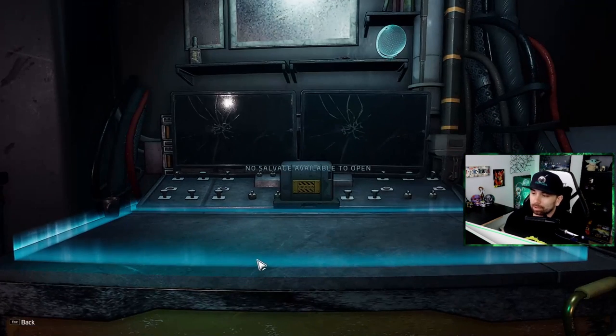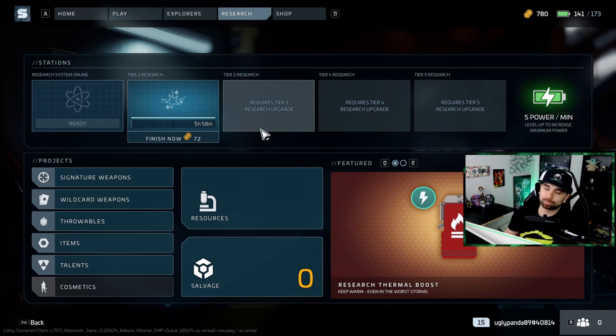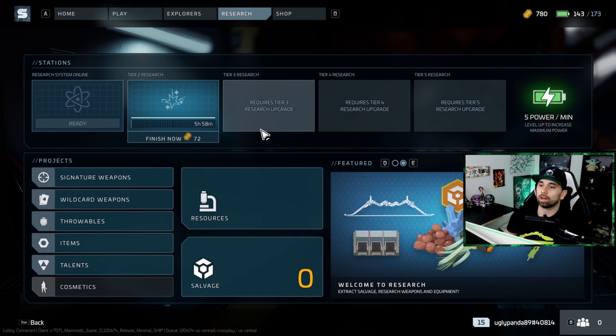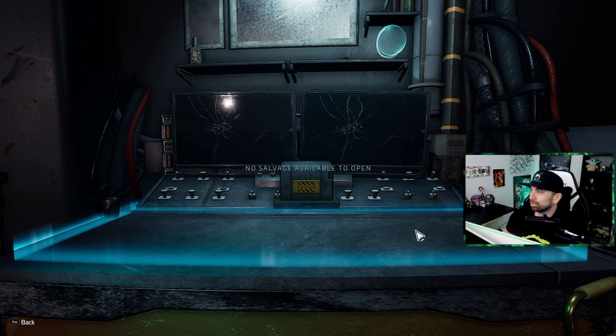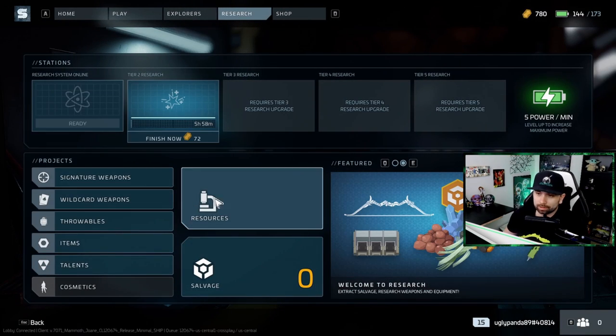How you get materials and components is through boxes or satchels picked up in-game, so there's a luck element. You come to the salvage tab, click on a box, click deconstruct, and it opens up to show all the components and materials you got from it.